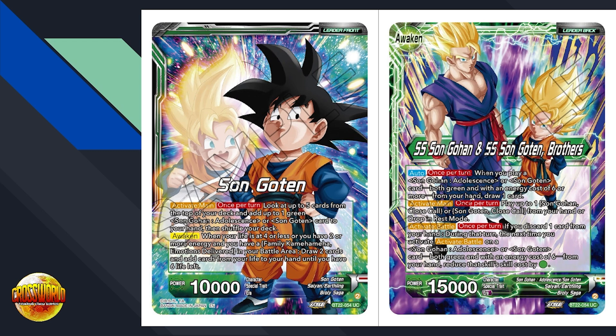Having a leader with the potential to draw two cards per turn is really, really good. Activate battle, once per turn: if you discard one card from your hand during that turn, the next time you activate battle on a Gohan Adolescence or Goten card — both green with cost of six from your hand — reduce that skill's cost by one green. We'll see what that's relevant for later.